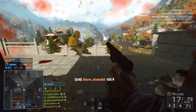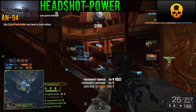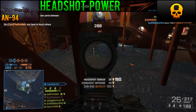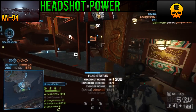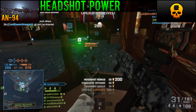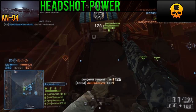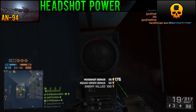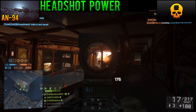The AN-94 is the best selective fire headshot weapon in the game. A one-burst headshot at less than 20 meters is guaranteed to drop a target on normal. In fact, I think DICE updated the headshot multiplier for Assault Rifles just to accommodate this weapon. While I tend to not prefer headshots, you might find that this is exactly why you would want to use this weapon.